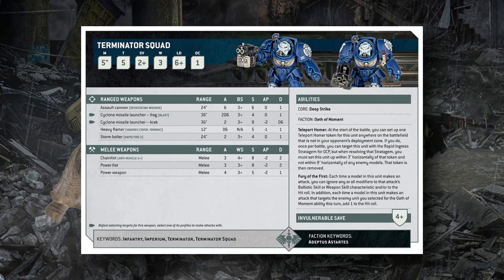Unlike Intercessors, Terminators will have objectives stolen from them by regular infantry far more often — these guys are here to kill models off objectives, not just hold territory. The assault cannon has the Devastating Wounds characteristic, and while we don't know exactly what that means, it has dropped an AP value. It still has six attacks and may no longer suffer a heavy penalty for moving and shooting. It's still Strength 6 at AP0, but Devastating Wounds may represent the old rending ability that triggers on wound rolls of six.